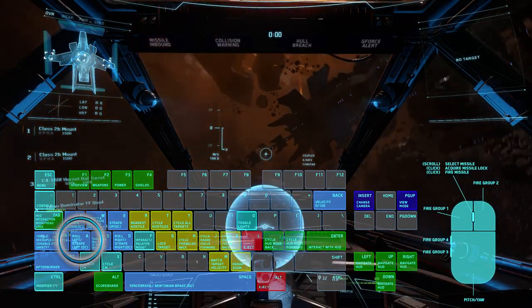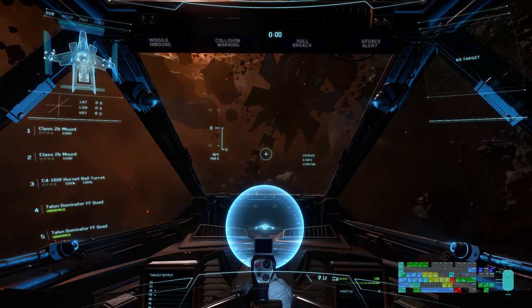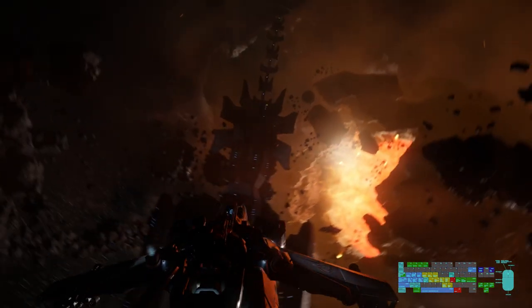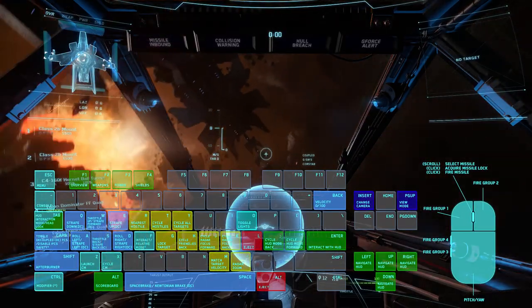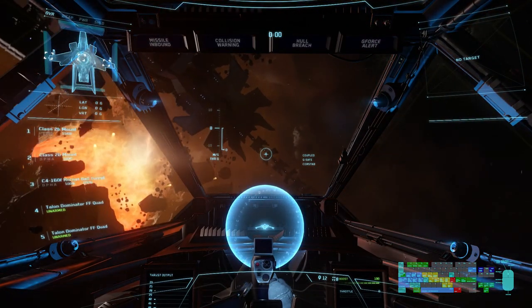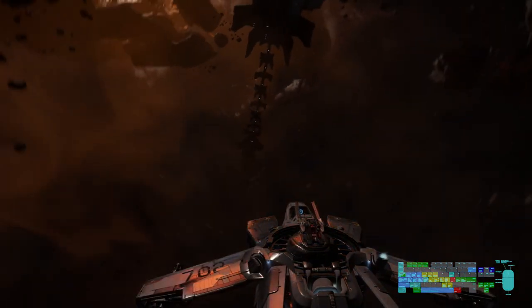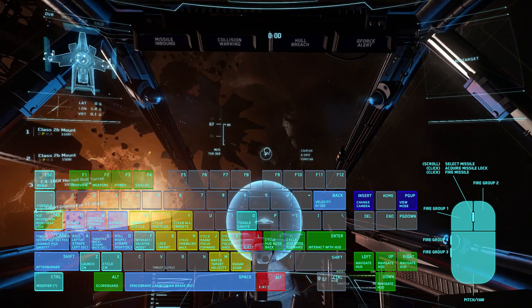With the A key, you'll be able to use thrusters to roll your ship to the left. With the D key, your thrusters will roll the ship to the right. The W key will throttle the ship up, moving you forward.